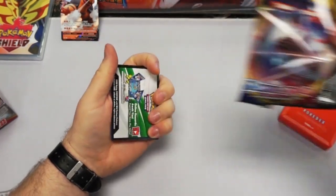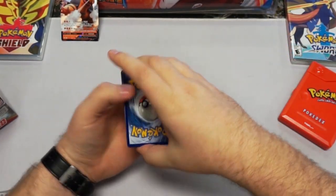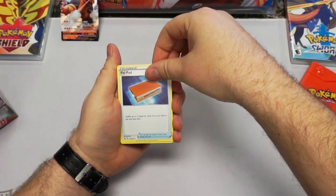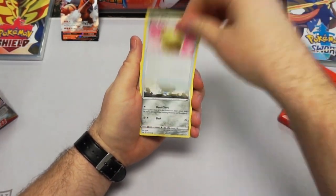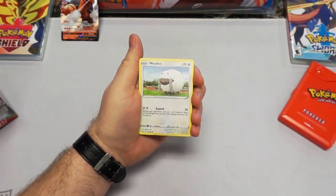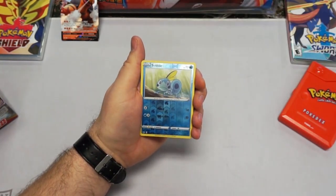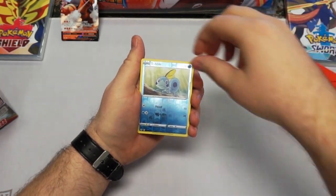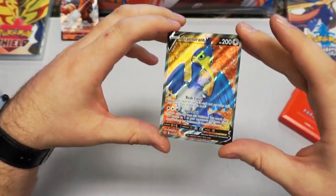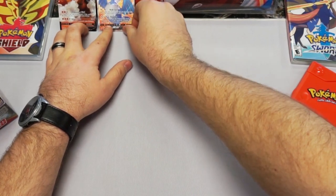I'll do it with this pointed forward so we don't ruin anything. Cowpat. Sinistea Berry. Oh, a Galarian Meowth — I have not actually seen that. A Sizzlipede. This is the first time I'm seeing some of these too, because I unfortunately haven't been able to play Sword or Shield yet. Oh! A Sizzlipede reverse one too — that's always fun. And oh damn — a Cramorant V card. Very nice. Two in a row. Definitely can't complain about that — not only no, but hell no.